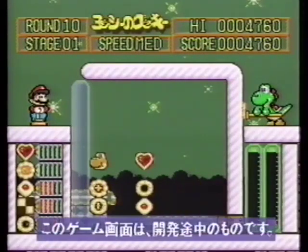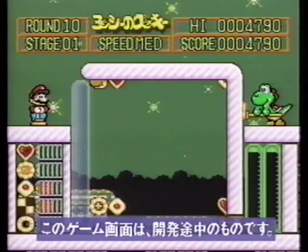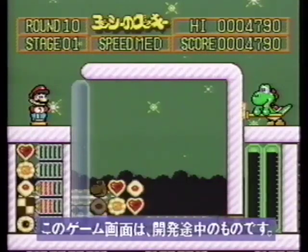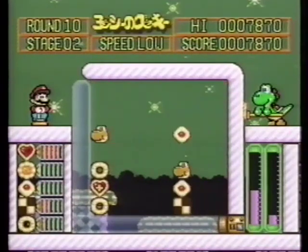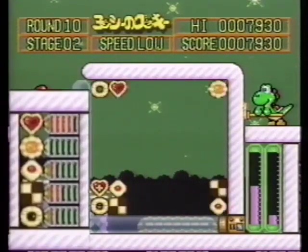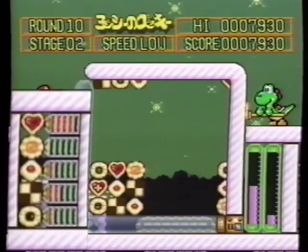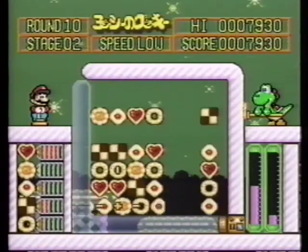Now it's finally time to use Yoshi's Cookie — the trump card of the game. Yoshi's Cookie can be paired with any cookie; in other words, it's almighty. You get one Yoshi's Cookie for every 15 of the same cookie you erase. The graph at the bottom left of the screen shows how many cookies have been deleted. If you use Yoshi's cookies well with this as a guide, round 10 is just around the corner.